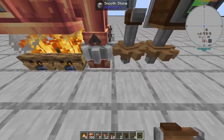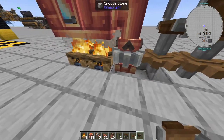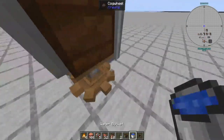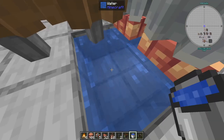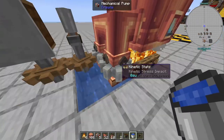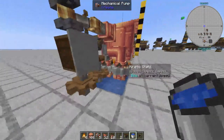Underneath your build, you're going to want to dig out two blocks and then two blocks on either side, and fill this two-by-three area with water. Make sure all these blocks are water sources — if they are not water sources, the water is not going to be filling the tank constantly and the whole thing is going to stop working.